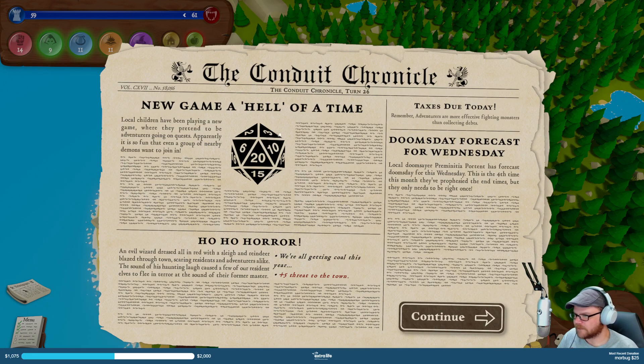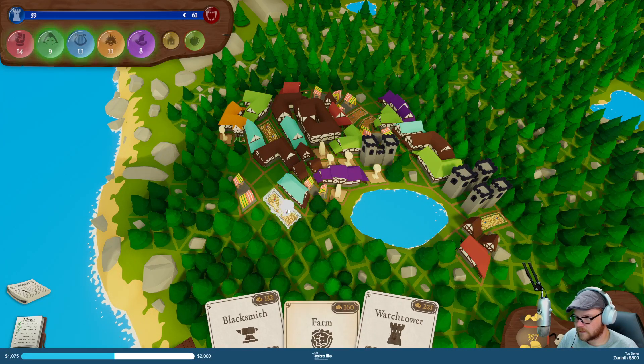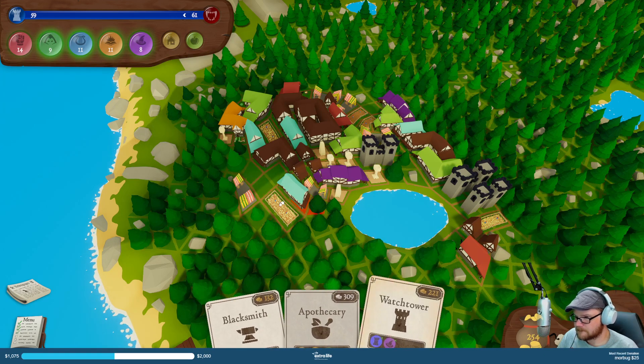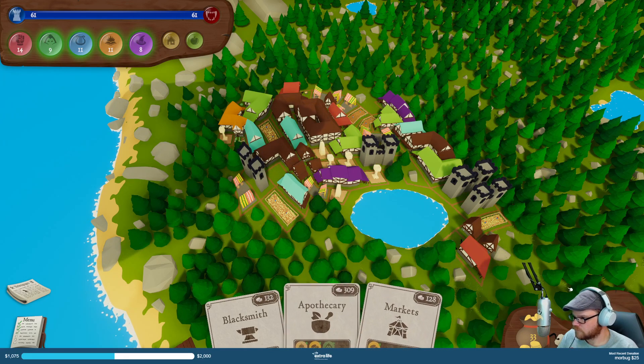Local children playing that game — yeah yeah. Evil wizard dressed in red and slayed reindeer blazed through town, scaring residents and avengers alike. Those five threats — doomsday forecast for Wednesday. Farm. Farm. Farm. Farm.